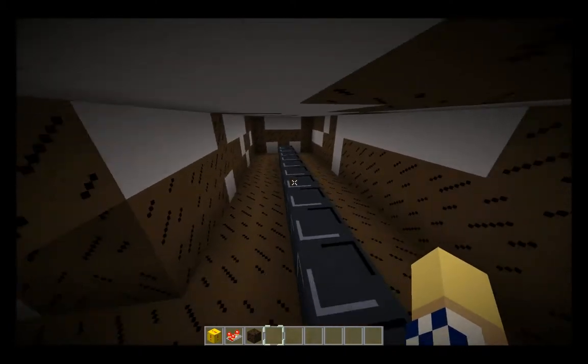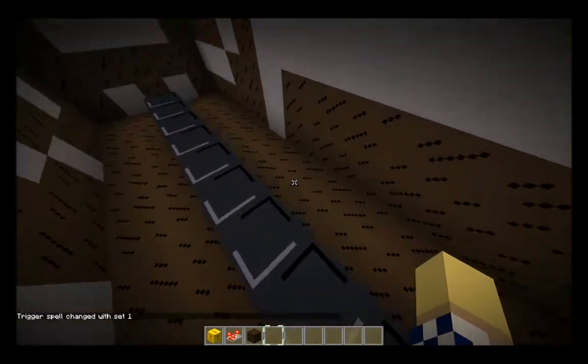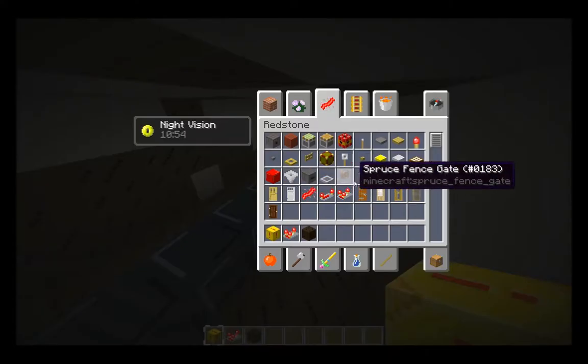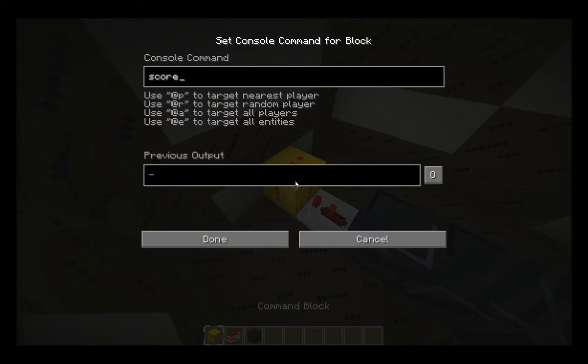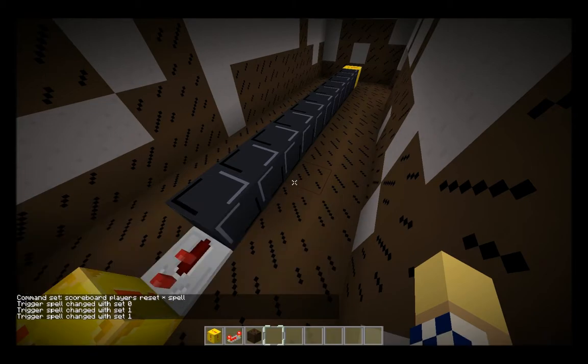I've stuck up a command block here that when these turn to redstone, they'll get switched back to cold. You can see if I set trigger to one, they'll flash to redstone for a sec - that means any command blocks touching these will be activated in order going from here to here. We also want to have the trigger set back to zero afterwards, so I'm going to set a repeater and say: scoreboard players set star, spell, to zero - or we could reset, which would remove the data. If I set it back to zero, we should now be able to set it to one and it should flash, then set it to one again and it should flash again.